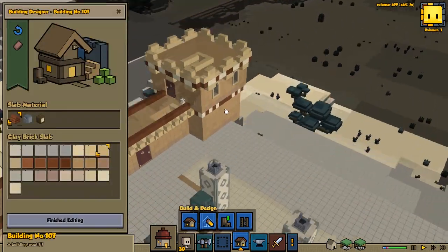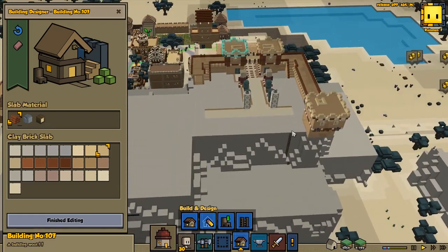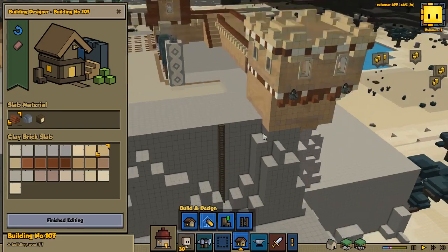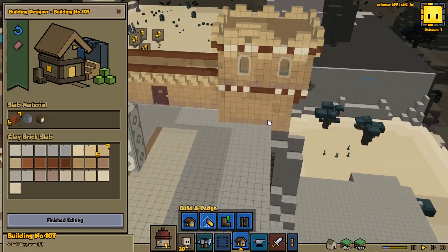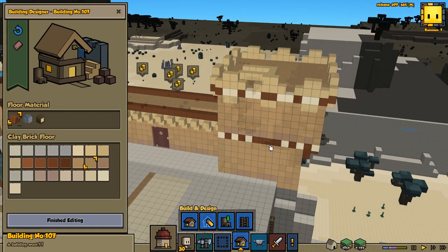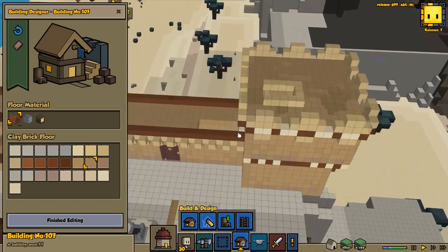We're gonna continue with building up on our castle area. What I want to do now is continue this wall from this building here, and we might change a few things like we did yesterday with these windows — we might change one or two, we might keep one. Going to remove them first to start with, and we're gonna make another wall here.